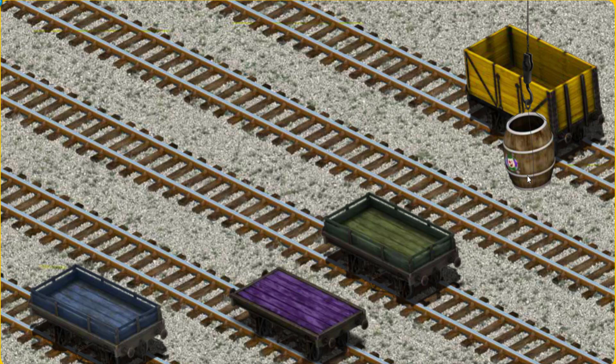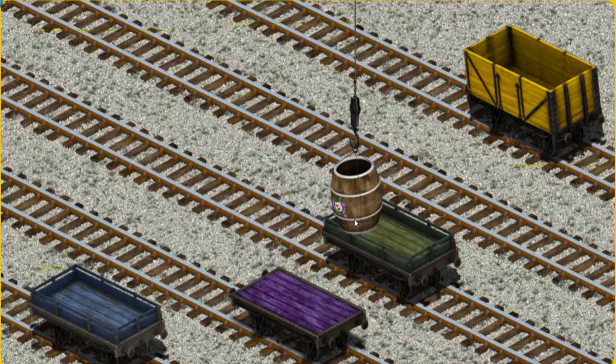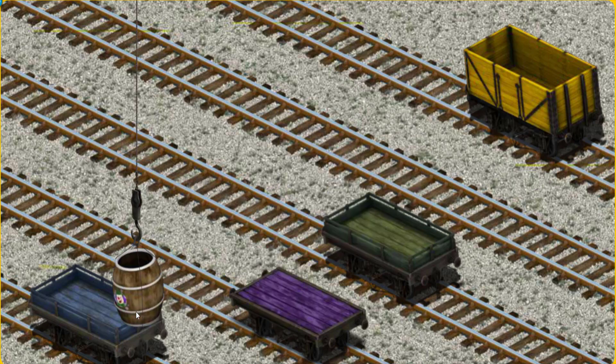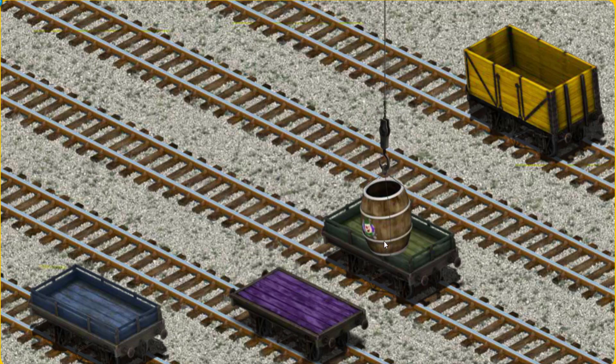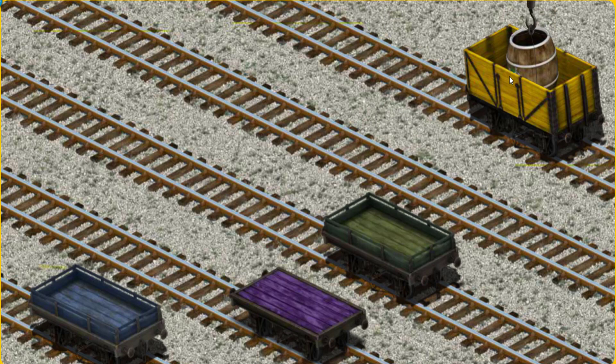Now the cargo must be loaded. Show Cranky where the yellow cargo car is. Oops, that's not what we're looking for. You found it.